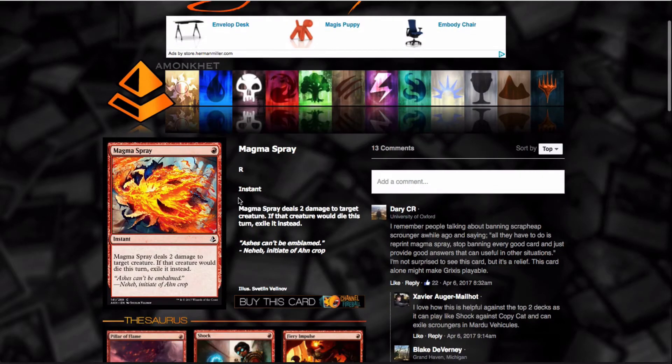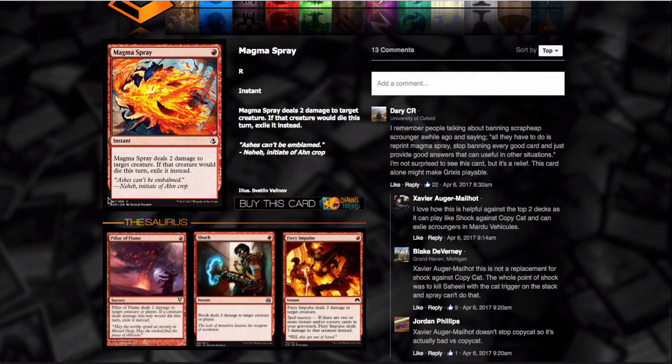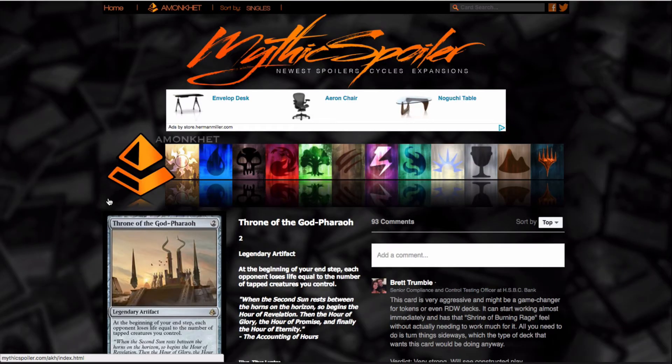The next one is Magma Spray — great card. It's basically another one-mana removal spell that takes care of any graveyard stuff that's going on. I always appreciate a card like this.